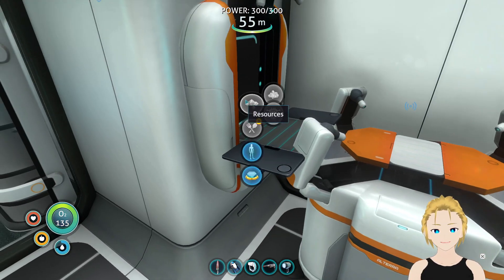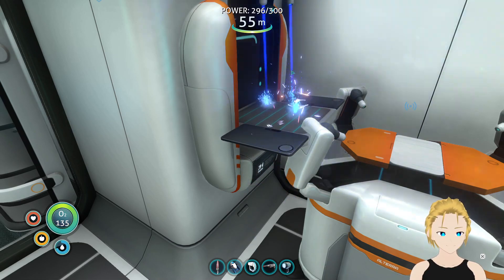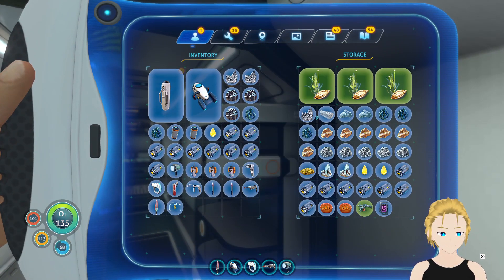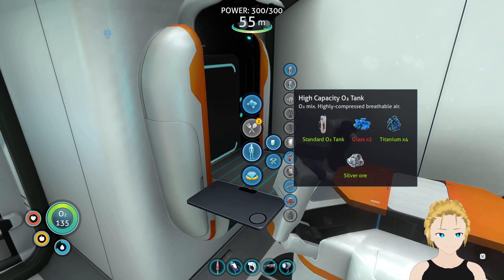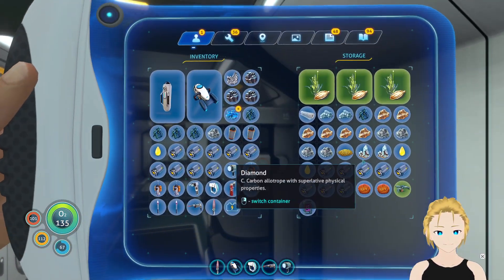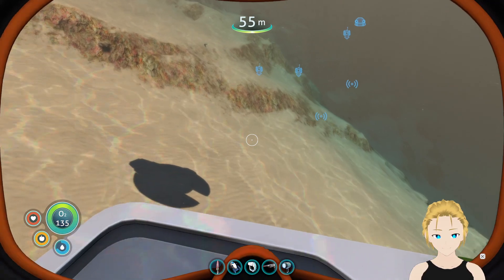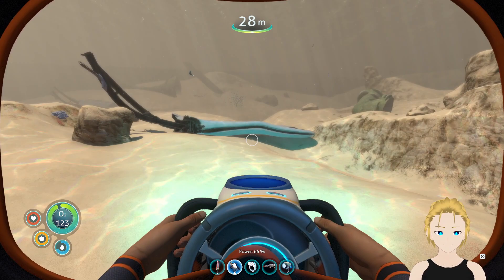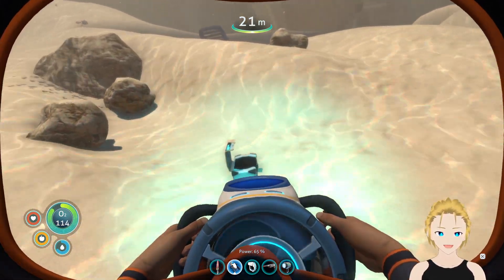Do we have to create another high-capacity air tank? We need titanium, glass, and silver. More titanium. Glass — we need glass, two times. Do we have enough for the next batch of glass? No. I need a bit of quartz. Getting more quartz, and then getting a high-capacity, ultra-high-capacity tank, which is basically the best tank, and then we can dive without a vehicle for very, very long.